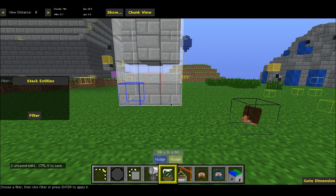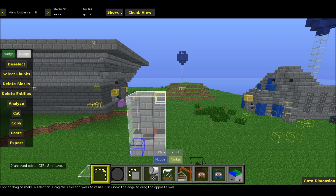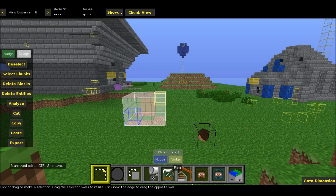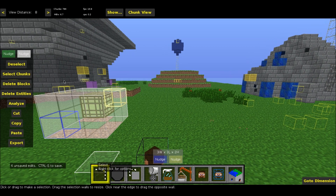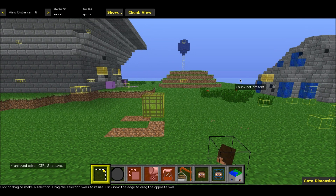Then I'm going to nudge it up all the way so it selects the pig too, go back to filter, and go down to Stack Entities right there. Click filter, and now instead of having two entities I just have that one. I can go up and actually just delete all these blocks — go to the main tool, Delete Blocks — and we're left with our entity right there. What we're going to do next is apply another one of Sethbling's filters: Create Spawners. Filter, and as you can see, we've made a spawner. This will spawn invisible bats with pigs riding them, so it will look like a flying pig basically.